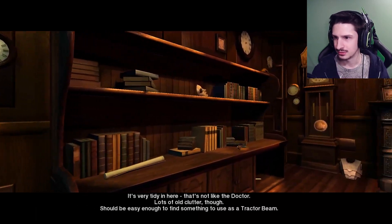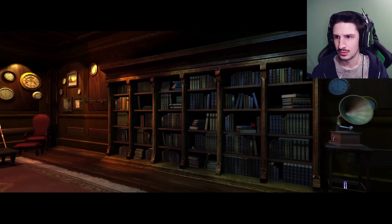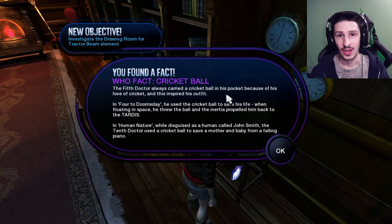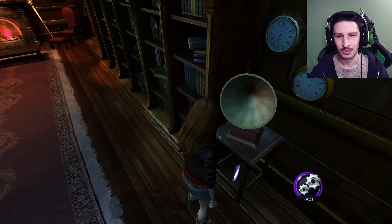Is that a Cyberman Chassis? It's tidy in here. That's not like the Doctor. Lots of old clutter though. Should be easy enough to find something to use as a tractor beam. The 5th Doctor always carried a cricket ball in his pocket because of his love of cricket, and this inspired his outfit. In 4 to Doomsday, he used the cricket ball to save his life. When floating in space, he threw the ball, and the inertia propelled him back to the TARDIS. In Human Nature, the 10th Doctor used the cricket ball to save a mother and baby from a falling piano. Oh, I remember that. I didn't know it was a cricket ball, but that's cool.